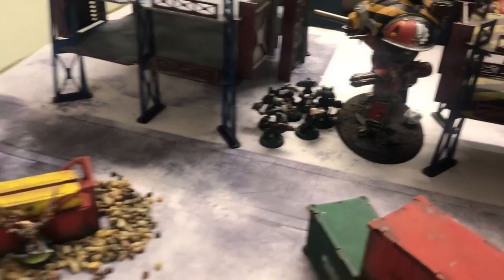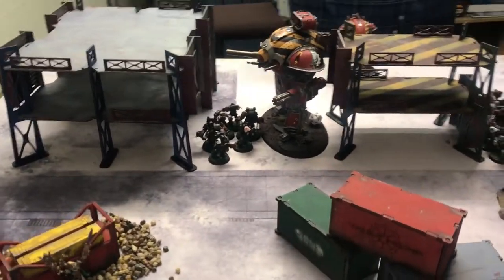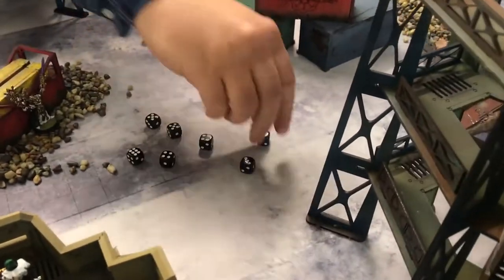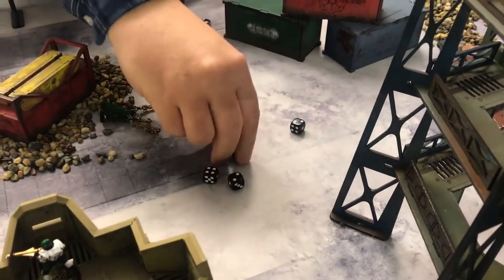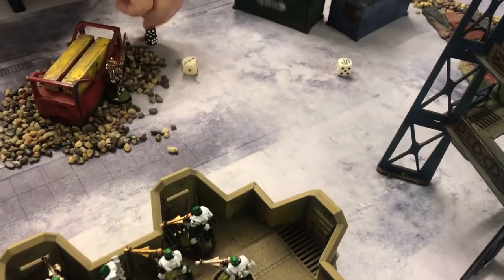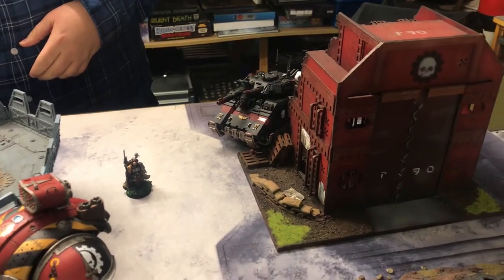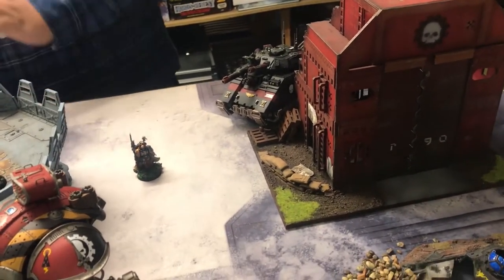These guys are now opening up against the Guardians down here — using plus six range, so it'll be minus one AP, needing three to hit, no re-rolls, needing three to wound, no re-rolls. Only two wounds — only two. Minus one, I'm in cover so it's plus one, needing fives. One falls down. Luke's going to go with his Repulsor tank — he's going to fire everything into these except the big cannon. The big cannon is going into the Scorpion — it's going to hit on fives though.